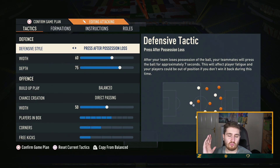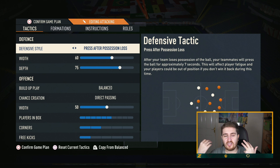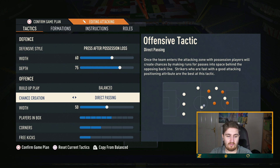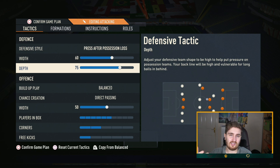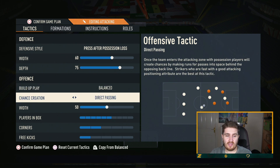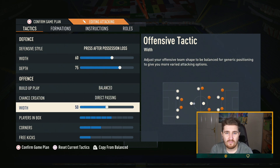For the tactics, we're running press after possession loss. If you've watched my recent videos, I've been saying there are two ways to really play post-patch: you can either play more defensive with balanced or drop back and load depth, or go more aggressive and risky — which is what I'm tending to do — with press after possession loss and higher depth. This formation is really good for that because you can win the ball high up the pitch and then get in behind quickly with the free attackers. Balance, direct passing — I go that in pretty much every formation.